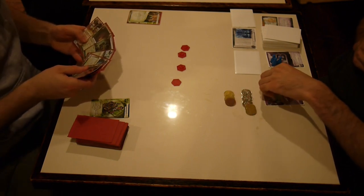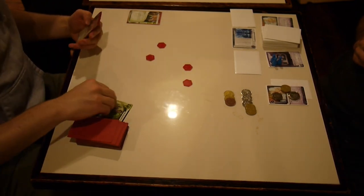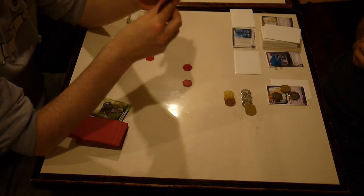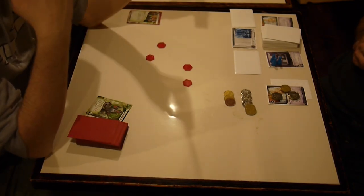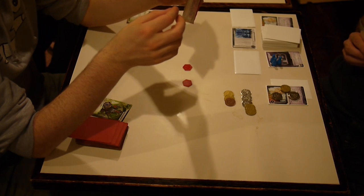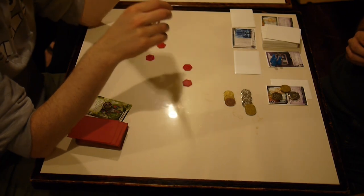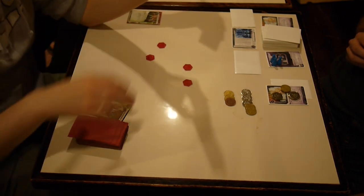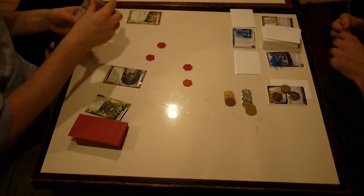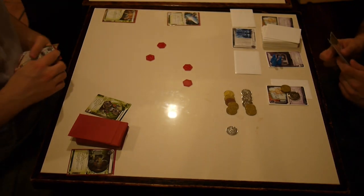I think that's a mistake a lot of people make — they'll have a Weyland deck, put Archers in, spend a whole agenda point to rez an Archer. But then the Archer's sitting on the remote and they never install anything in the remote except agendas. The runner spends resources to run through the Archer and just grabs the agenda — totally worth it. If you put things behind the Archer that aren't agendas, it hurts the runner because they had to spend through your Archer destroying resources. Drag them back and forth as many times as you can to spend all those resources.